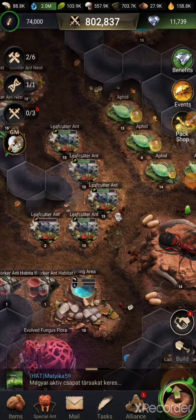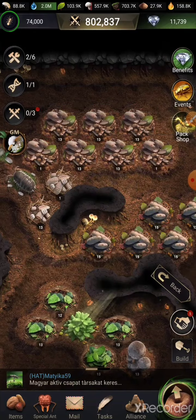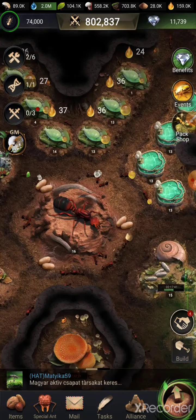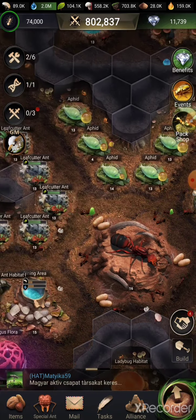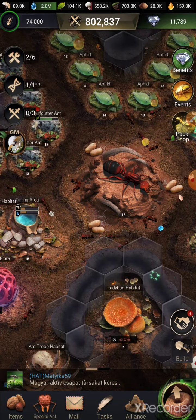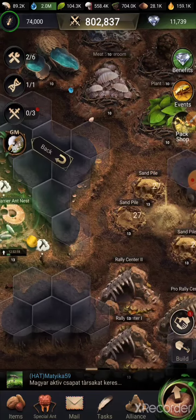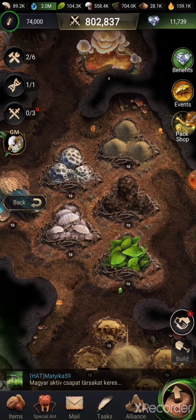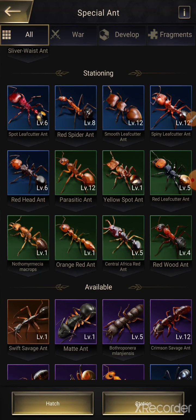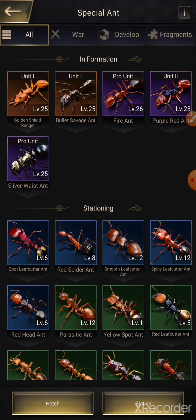Hello guys and welcome back to another episode of this Ant Wartime Strategy Game. It's going to be a long journey, so I'll try to document every step of the way. As you can tell, I've been pretty busy since the last time you saw this city — it jumped about 200,000 power, a lot of it being special ant power. This video will highlight the do's and don'ts of your special ants, because there's a lot of things these ants do for you and a lot of players don't know how to maximize the usage for these.